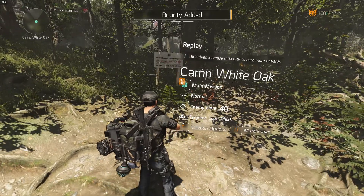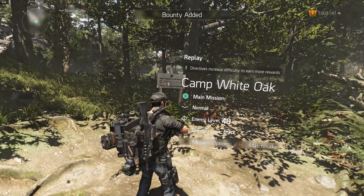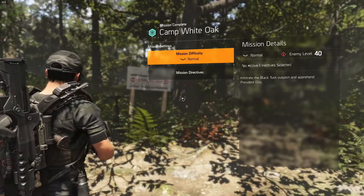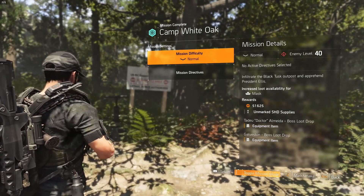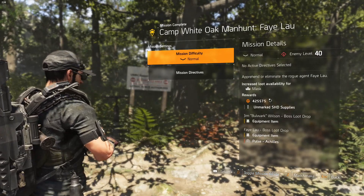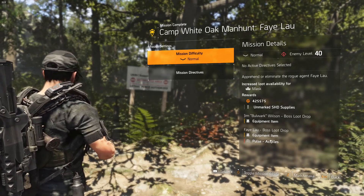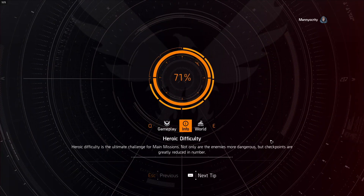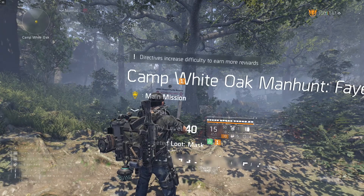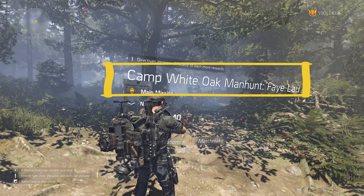Here we are at the actual mission options. You can see Camp White Oaks, normal. We're going to hold F down for mission options. Down here, we're going to toggle mission mode — hold that down. And you can see now it says Falau boss loot drop. So now we can get the Achilles Pulse. Escape out of that, it reloads. Double-check: if it says Camp White Oaks, Manhunt, Falau, then you're good to go.